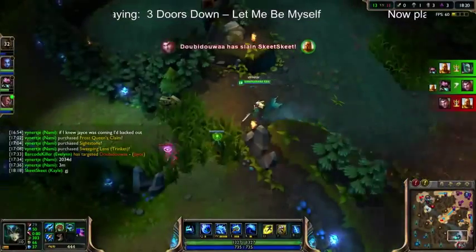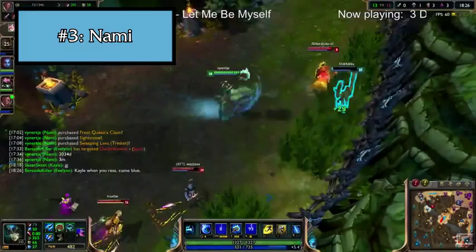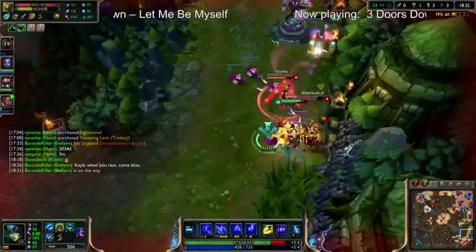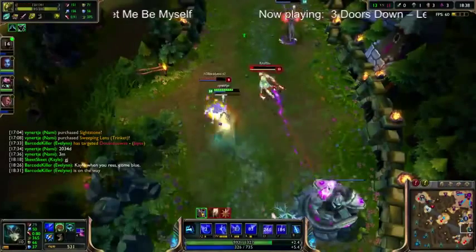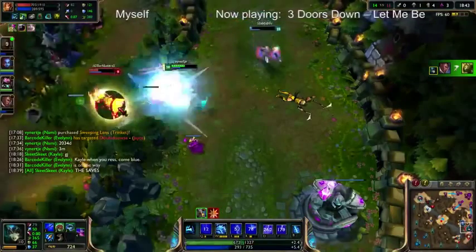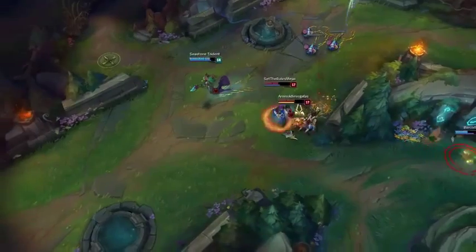Next up at number 3, it's Nami. She's a support who has a kit that feels really good, kind of like it all flows together, and it all fits her theme really well. Nami's bubble is also a very fair skillshot that is fairly easy to dodge, but also very rewarding when it lands. You can land a crazy bubble to make a play and feel really good about yourself as the Nami player, and on the other hand she has fairly punishing weaknesses in being super squishy and having very high mana costs, which aren't too forgiving at all if you make a mistake on her.